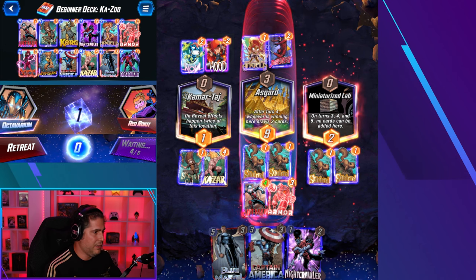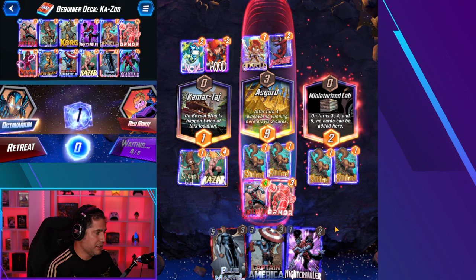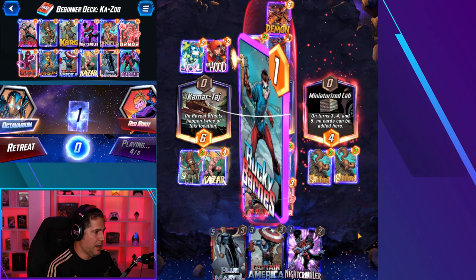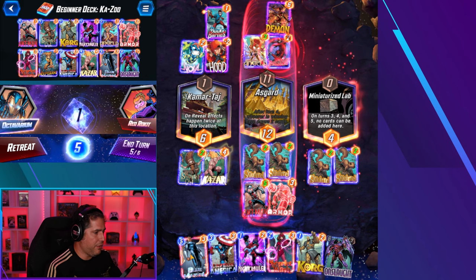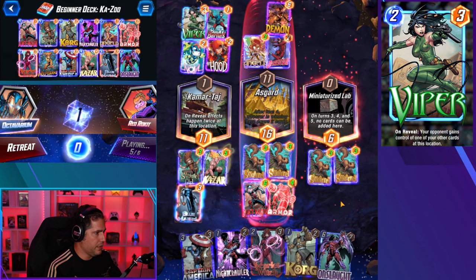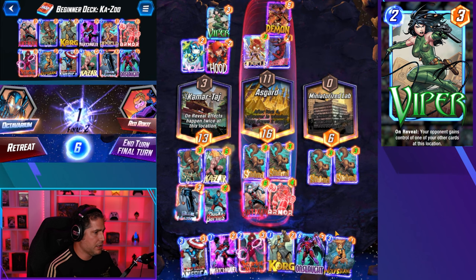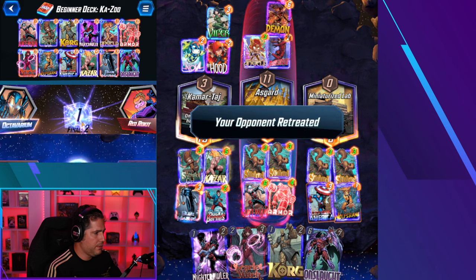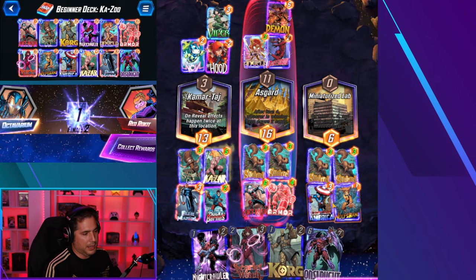He's clearly trying to destroy this lane too — had I dropped that there we'd have gotten more value but we need to protect this lane, so we play Kazar here. If he plays the Demon he wins this because of the Angela proc. It is Demon — so he gets the proc, but he's actually short by one. I expected him to win that. We have Onslaught so we have our full combo here. It's Viper — that messes up our combo a little bit, which is fine because I don't think I actually play Onslaught here. What I do is Captain America into Wolfbane. He's gone. The Viper play was cute because it prevented my combo with Onslaught into Blue Marvel, but Captain America and Wolfbane would have been way too much value here — a very straightforward win for us.